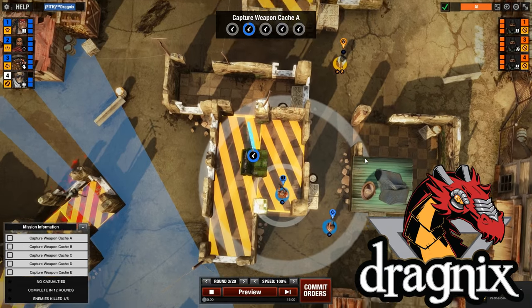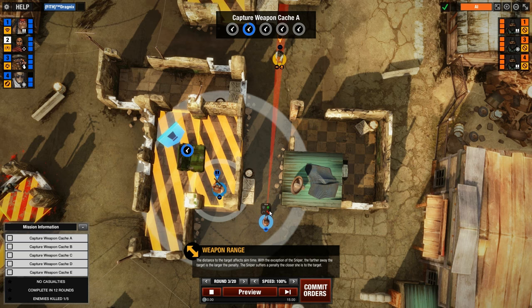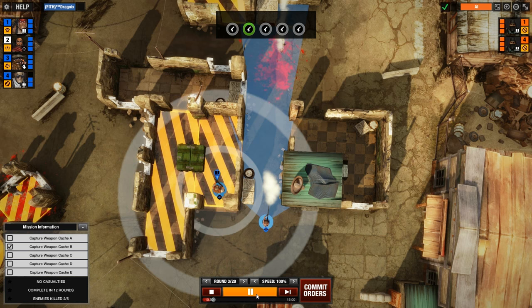Tasty Lethal Tactics comes out of Early Access today for $14.99, and it's a tactics game where you control a squad of mercenaries attempting to complete an objective or wipe out the enemy team. Before I begin this 5-minute review, this key was obtained from the developer for review purposes, but it won't change my opinion of the game in the end.